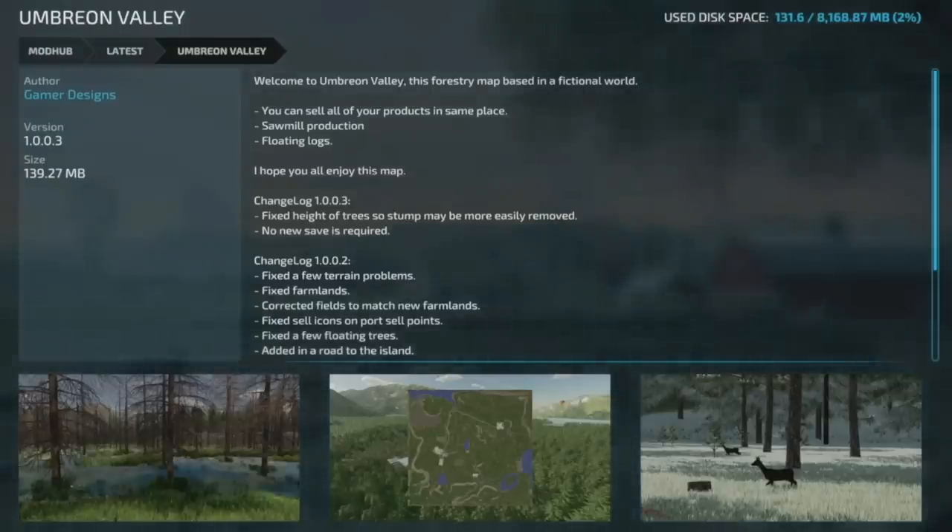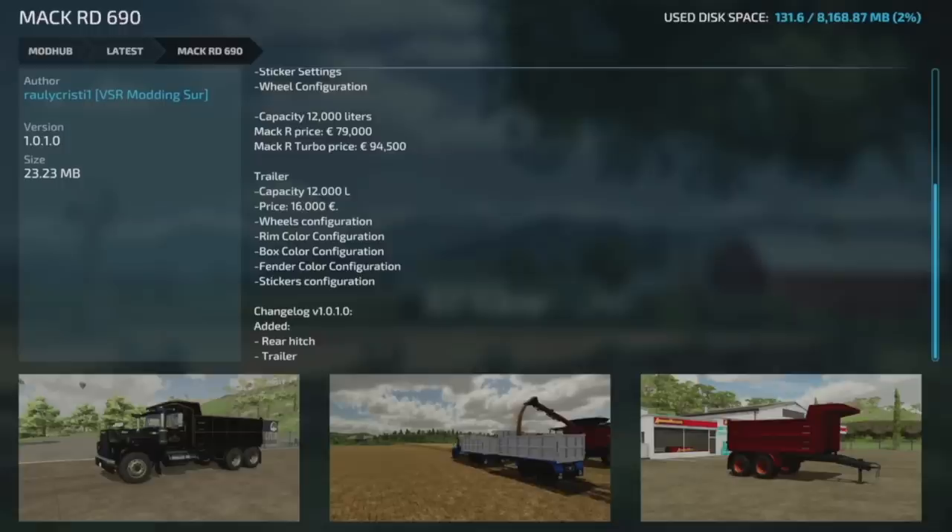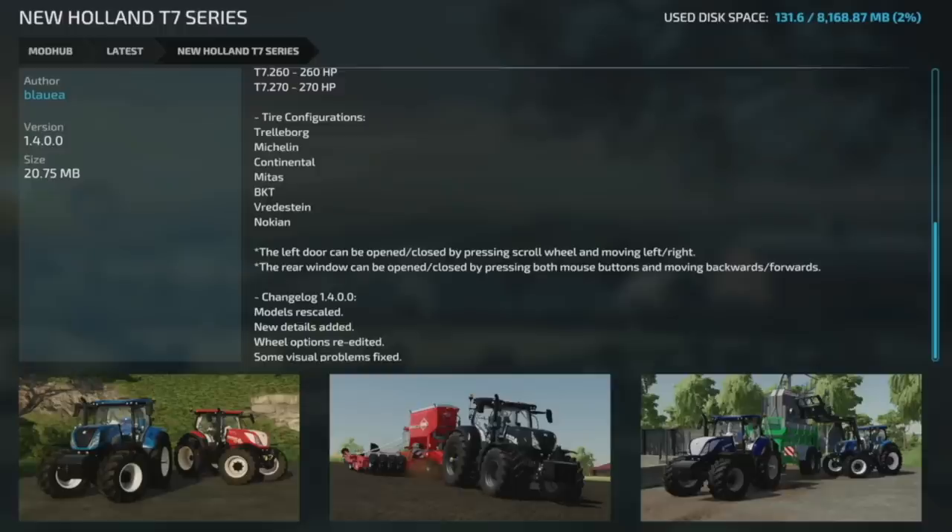Another map update is Umbran Valley from Gamer Designs, version 1.003 — they fixed tree stump heights for easier removal and no new game save is required. There's also an update to the MAC RD 690, version 1.01, adding a rear hitch and trailer. Your last all-platforms mod update is the New Holland T7 Series Blue, version 1.4 — models rescaled, new details added, wheel options re-edited, and visual problems fixed.